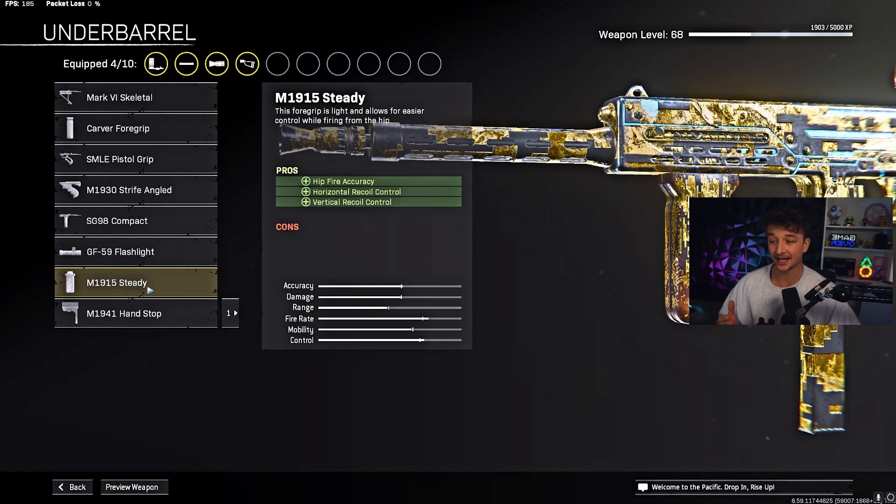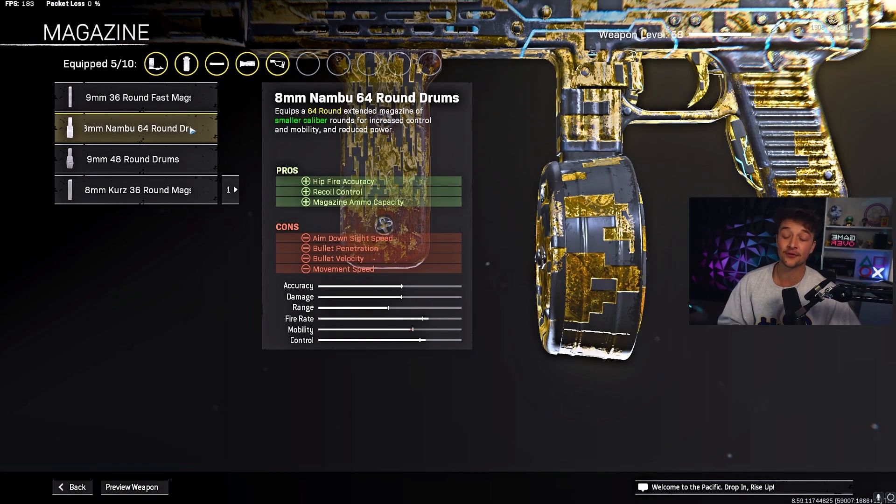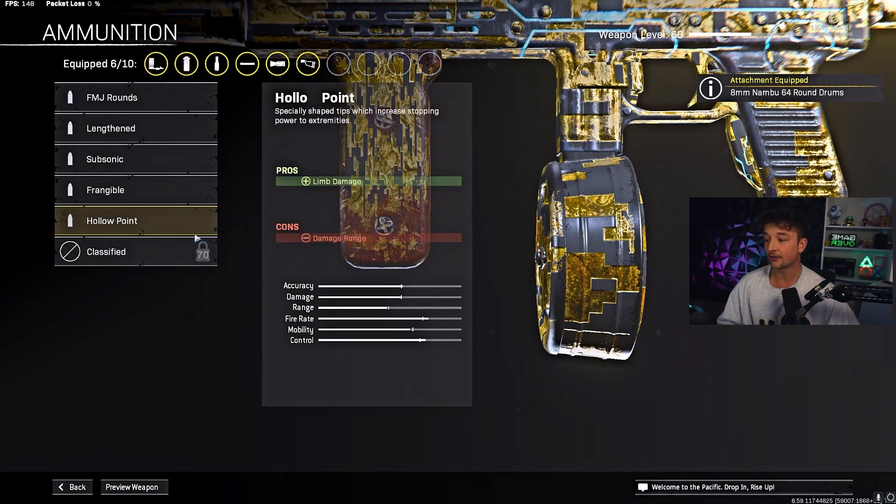For the underbarrel, I recommend using Steady. The reason is we want that hip fire accuracy to be even more accurate, plus it gives us horizontal and vertical recoil control. For the magazine, I recommend the 64-round mag. It handles movement a little bit, but because we have so much movement speed in this build it's fine, and it increases hip fire accuracy, recoil control, and most importantly ammo capacity to 64 rounds.